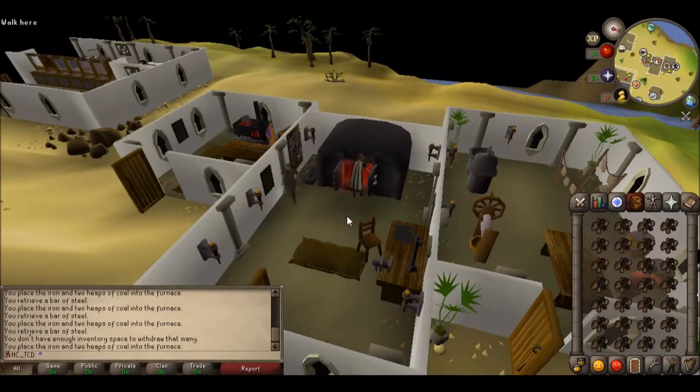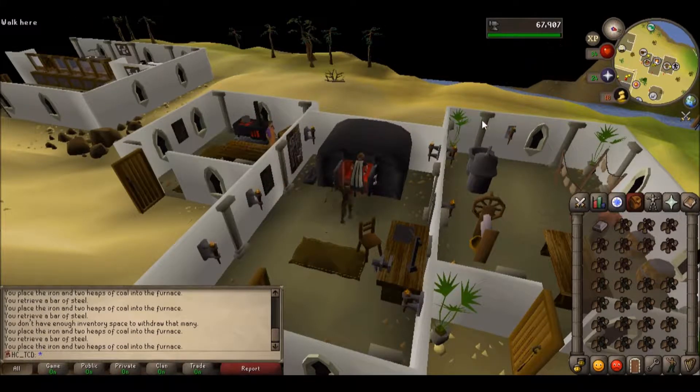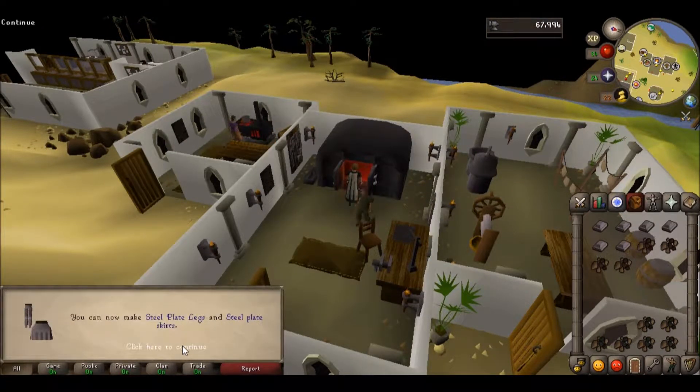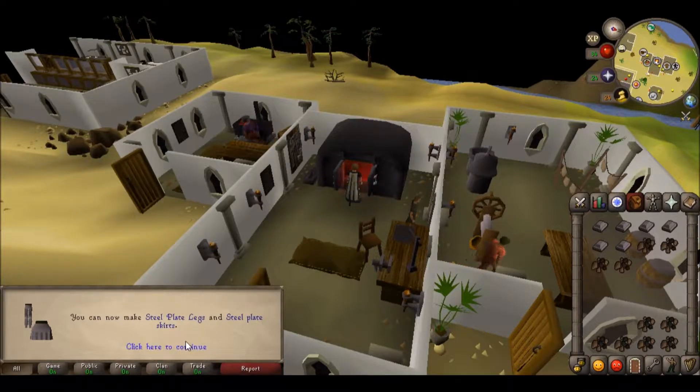Let's start off episode 8 with a level. There it is — 46 smithing, we can make steel legs! Starting to get some armor upgrades.